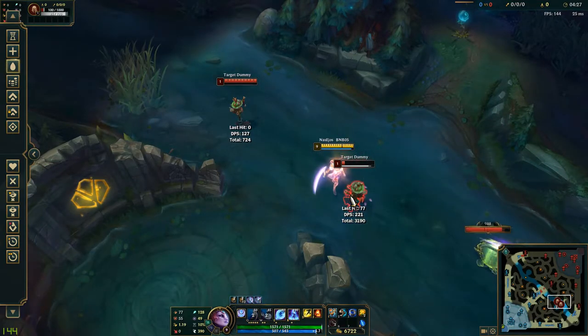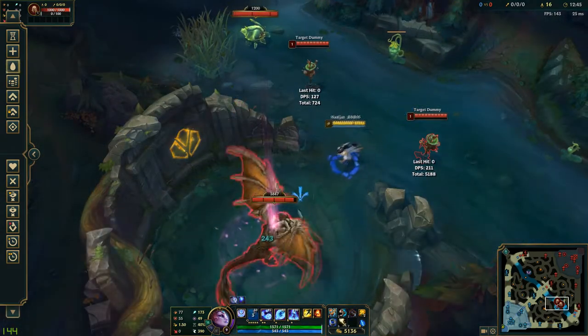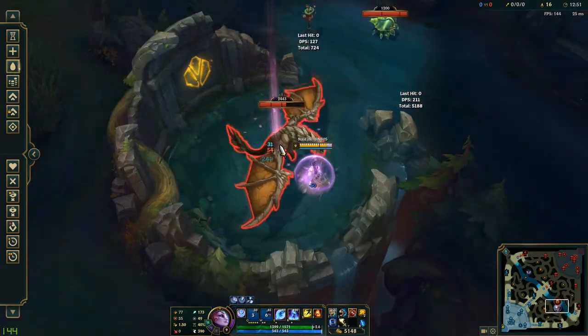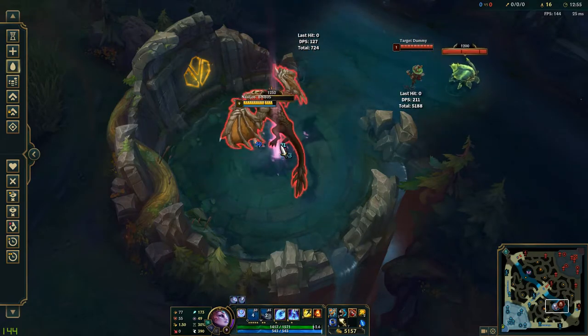Whenever you use a spell as Diana, you can increase attack speed for 3 seconds. This means that spacing out your abilities increases the overall time you can make use of the bonus attack speed. The most important aspect of this is not using your Lunar Rush as soon as you hit the Crescent Strike, as the mark from your Q lasts for 3 seconds.